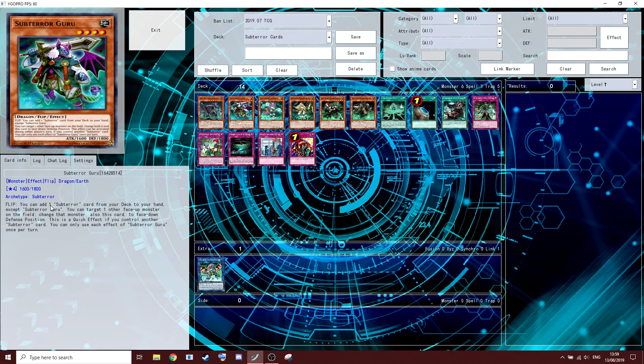Sub-Terror Guru — this guy is what made this deck really quite strong, to be honest. He's really good. He's kind of the heart and soul of the deck. Flip: you can add a Sub-Terror card from your deck to your hand, except Guru himself.